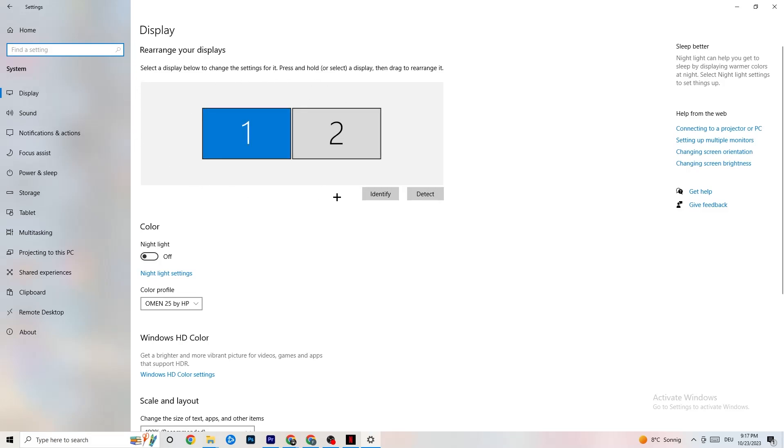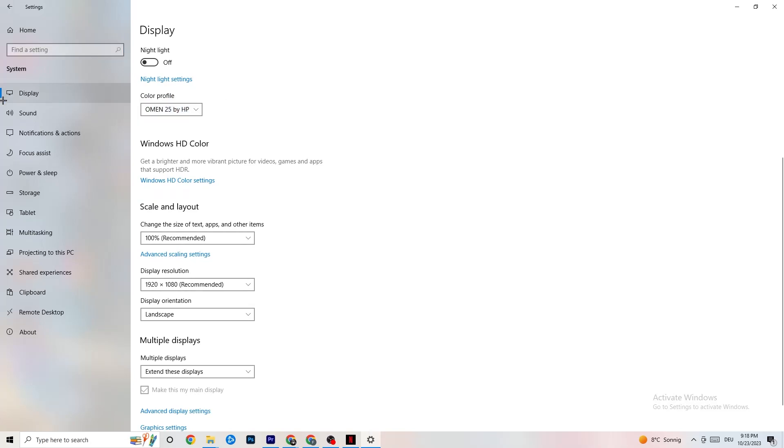If you have two monitors, you need to identify which one is the main one — if you have just one, it's obvious. Click Identify and select which should be the main monitor. Color profile doesn't really matter. Go down to Scale and Layout and change the size of text, apps, and other items to 100% as recommended if it's set to something else.